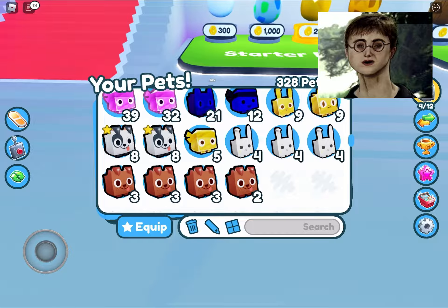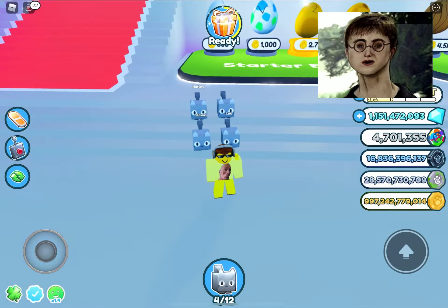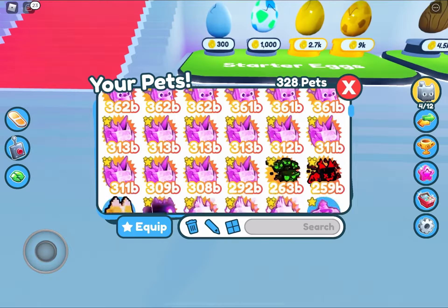Today I will show you guys how to get the Hubert cat. First, come to the spawn world and hatch four cats. Then equip the four cats and change their name to Preston.